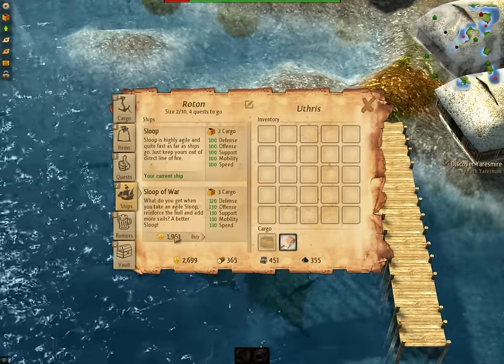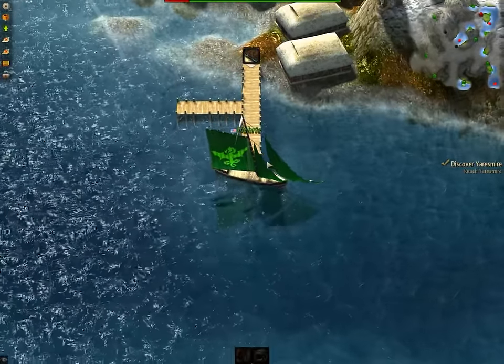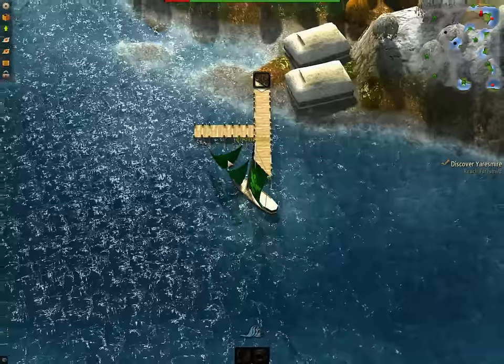This is actually what we're going to buy now. And we now have an upgraded ship — it's basically the same looking, but it does a little bit more damage. Its base stats are higher and it has two front triangle sails.